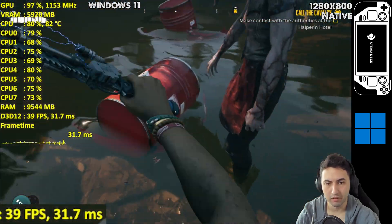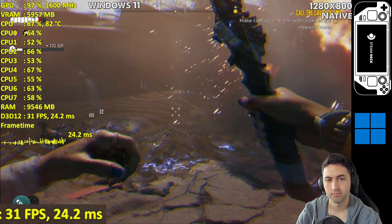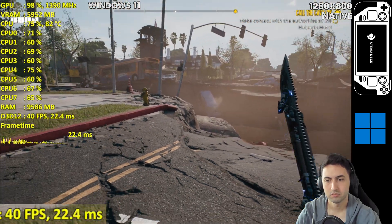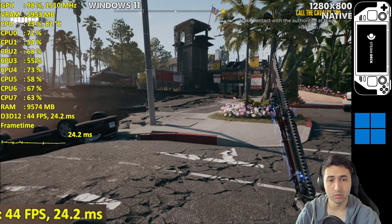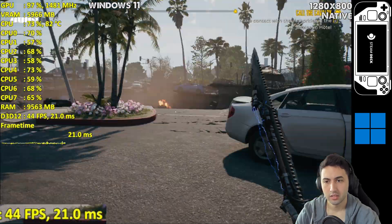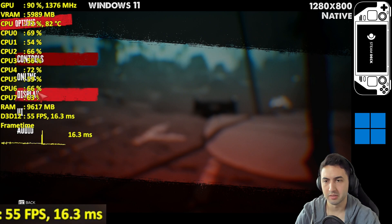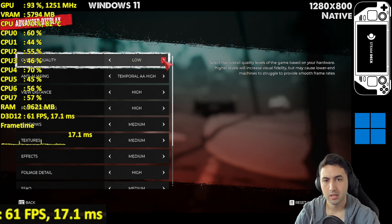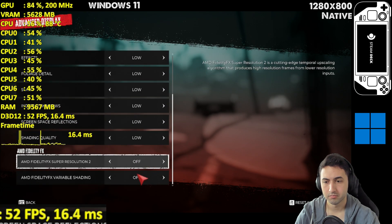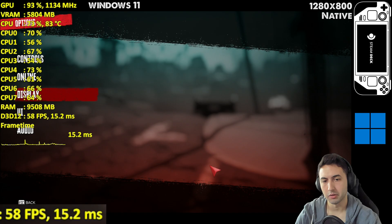So that's something to keep in mind — if you have the chance to play this on Windows, please do it. There we go, 30 FPS target. Performance seems to be almost the same as on SteamOS, but with way less stutter. So let's do the 40Hz configuration, which is pretty simple: just go here, put overall quality to low, go to textures and put them on medium, and variable rate shading on.